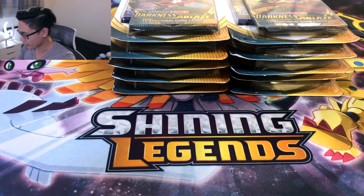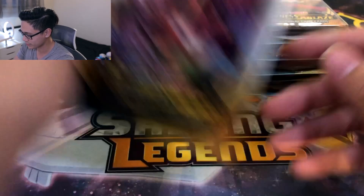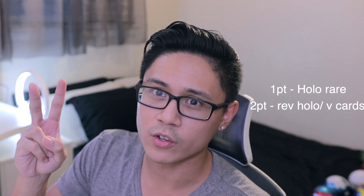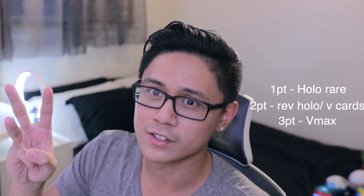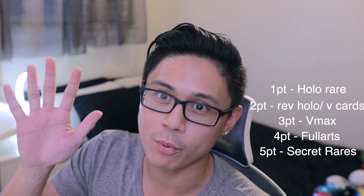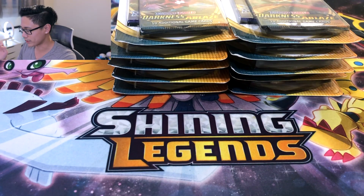We are battling with the Double Blister Packs from Darkness Ablaze — a total of 10 Blister Packs, aka 20 packs, which means 20 chances to rack up some good points. In terms of scoring: 1 point for any Holo Rare, 2 points for any Reverse Rare Holos or any V-Card, 3 points for any V-Maxes, 4 points for Full Arts, and 5 points for V-Maxes. I may have gotten the list wrong so I'll include a screenshot to make sure. Let's get right into the opening.